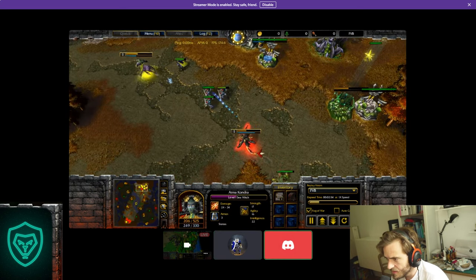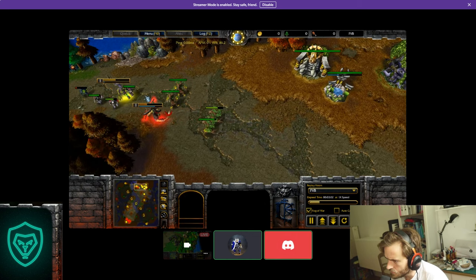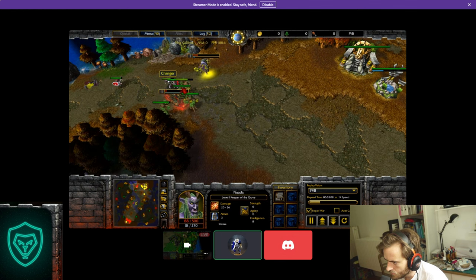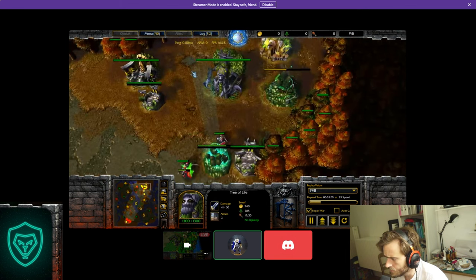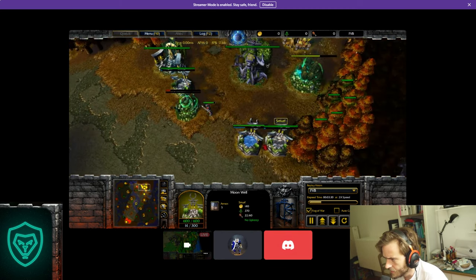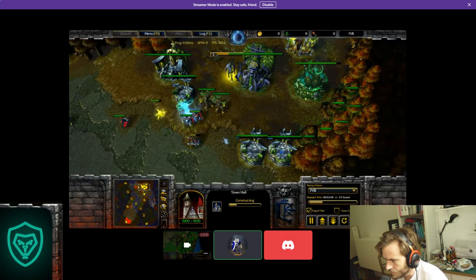I actually faked here my Archmage build to start pushing very early, to create a reaction. The idea of this strategy is to create some sort of reaction. Usually — that's Smurf, okay — when people see this they think 'okay he's gonna tower rush me on Tier 1,' creating this kind of momentum. If you're thinking about pushing your enemy, you always set it up — what I started was pushing for sure but not on Tier 1. He already reacts by building a second Ancient of War because he doesn't want to lose.